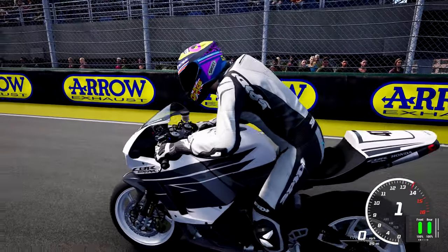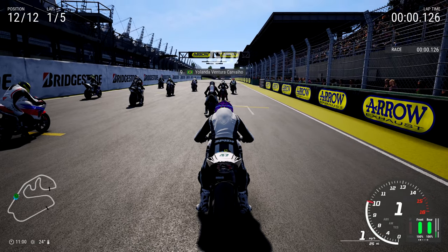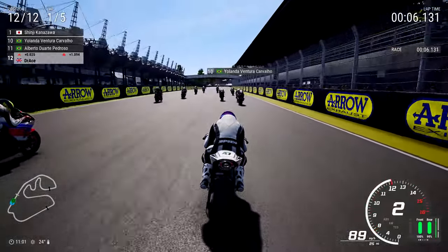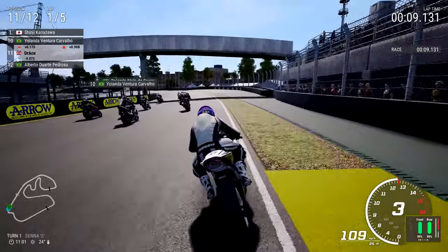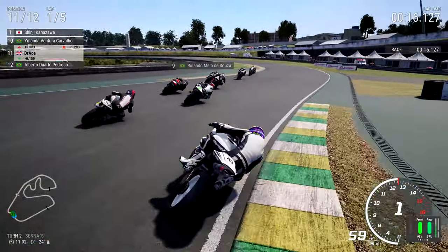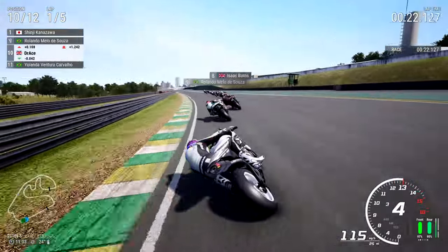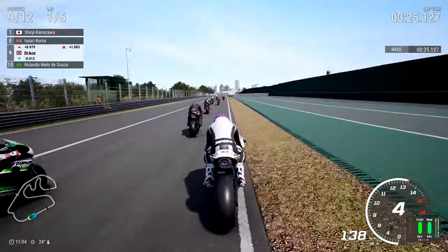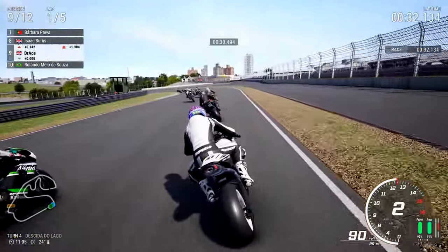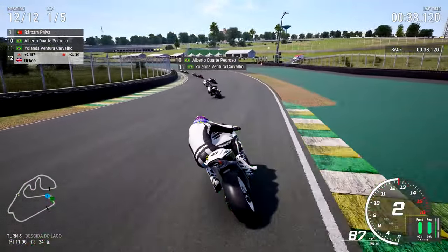We now move across the globe again, ladies and gentlemen - this time for Interlagos. We'll be using the Honda again, doing everything we can to take victory at this magnificent Brazilian track. Started off pretty badly actually, but I'm quite happy to take a step back and let the AI fight it out. Potentially going around the outside of a couple of riders into the Senna S, flicking right for turn two. Careful of this big sausage kerb there - the F1 drivers might use it, but we can't. A lunge up the inside and we get into the rear of Isaac Burns.